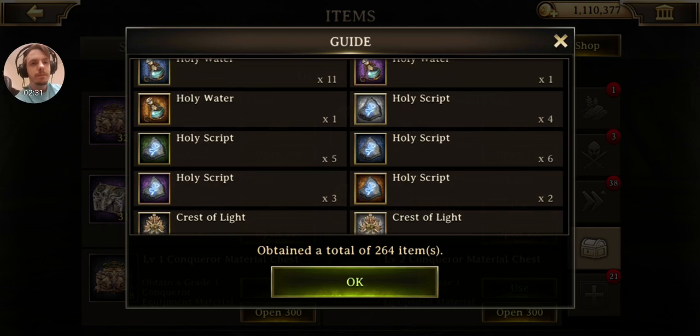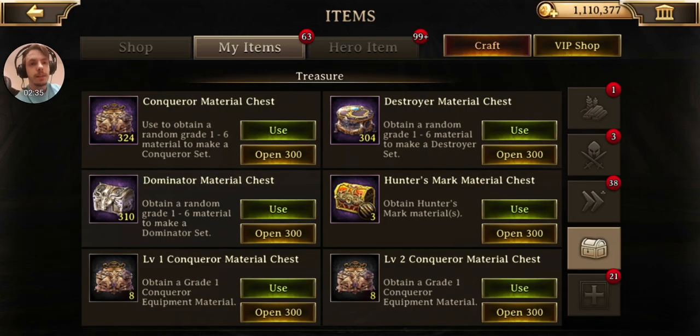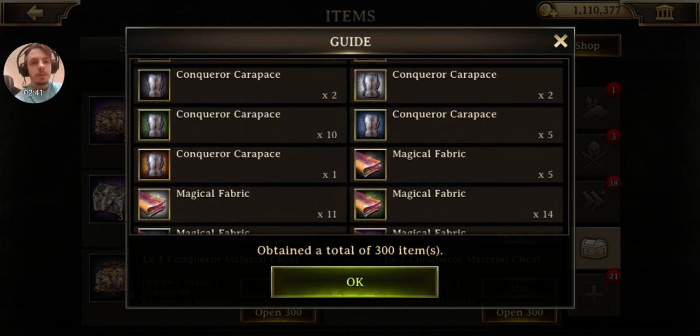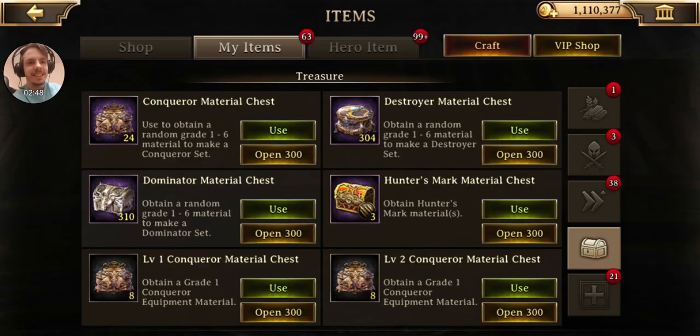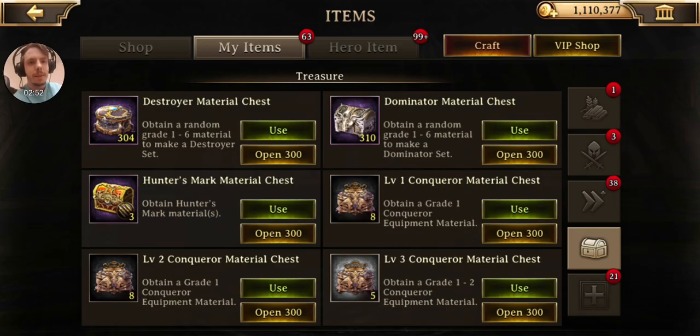The Glorious Set. Here are the Conqueror items. A Conqueror Carapace — a gold one! Yes! Ha ha! I needed that too, baby! And I got it! And then I got a few more. Nice, not bad.